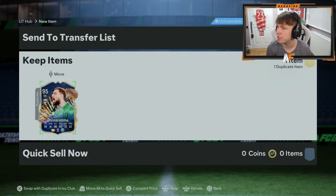Donnarumma - duplicate. Well, that was worth it, wasn't it? We'll open up some more. If it glitches again we'll just have to do the same thing. Cool, 95 Donnarumma - I would have preferred Sancho who was lower rated.